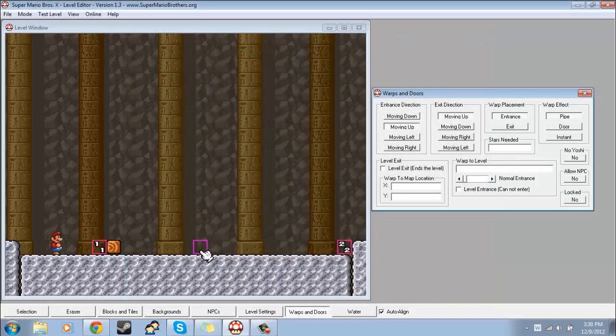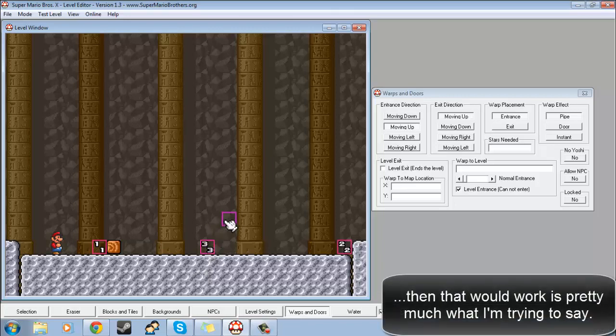Now, if you want a player to warp from one level to another and come out of some exit in that other level, but you don't want that exit to have an entrance — you just want it to be an exit where they come out — well, if you check this box labeled level entrance, then that basically means say I place this and it would be number three. So then if in some other level I set it so they enter some warp and exit here on number three, then that works.